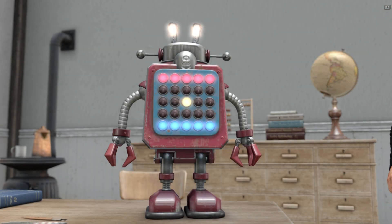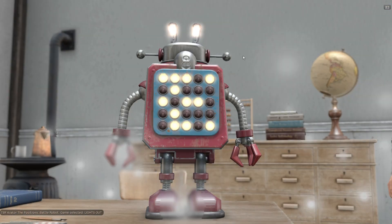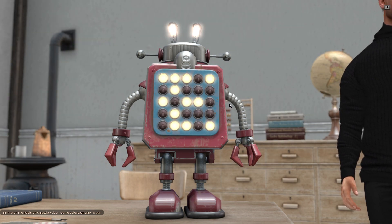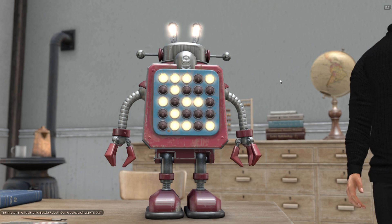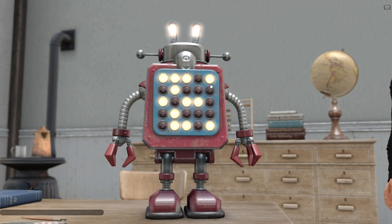Hi, hello, welcome back to the first video. I'm going to explain the rules of the game Lights Out. Just select Lights Out and you will be presented with a configuration of white lights on this front panel of the positronic battle robot Krator. This is a one-person game and the objective is really simple — you just have to turn off all the lights in this panel.